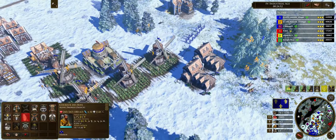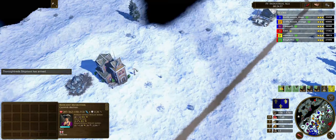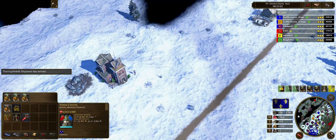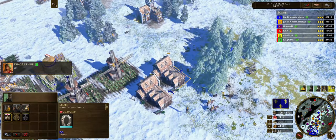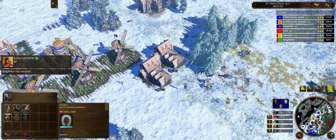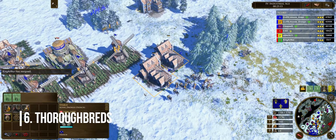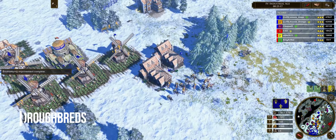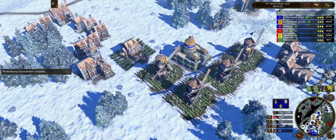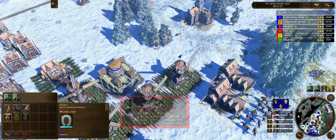In the original Age of Empires III, the French late game was infamous due to their powerful gendarme — capable of fighting toe-to-toe against their counters and magically spawning from a single stable. The French were able to take advantage of the home city card Riding School combined with the Industrial Age Church upgrade, and together with the Thoroughbreds card made their gendarmes spawn instantly. In the Definitive Edition, the training time reduction from the Thoroughbreds card has been completely removed, meaning French players are going to have to start making more than one stable.